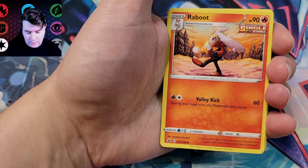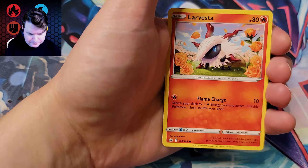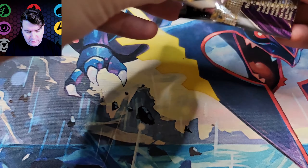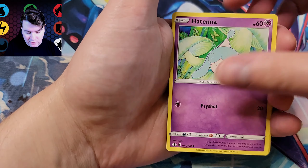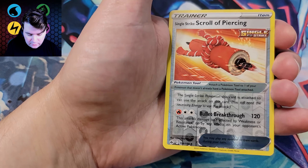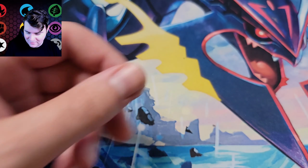I also don't have the Blissey or the Slowking, so any of those would be nice. Or just any full arts I don't have, any rainbow rares, a couple hollows still missing. The Elite Trainer Boxes are just really random — might get something cool, might get nothing. I've experienced both. And we got a hollow at least — an old jacked-up Lycanroc. Funny Pokémon.